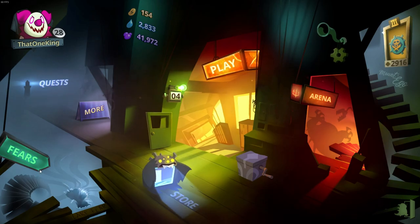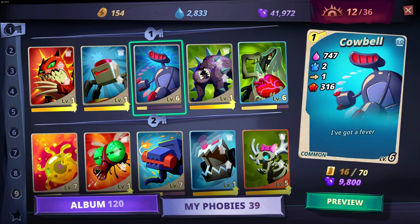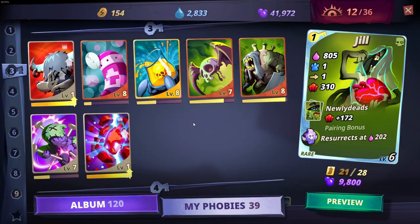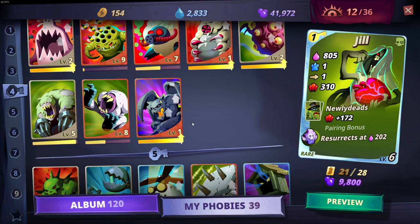The first thing I want to bring up is upgrading Phobies. This is probably the most important thing in the game, so you really should only be upgrading Phobies you use consistently. As you see, I don't really use Razormouth that much, so I keep it level 1. But I do use Cowbell and Jill. As I scroll through here, you'll see that some Phobies are higher level than others. Just upgrade the Phobies you use consistently, and make your XP go to its full extent.